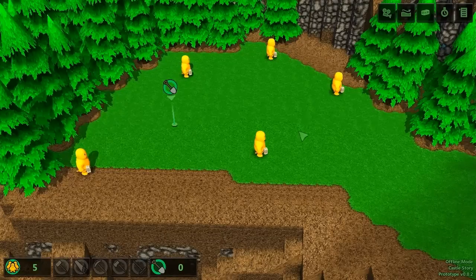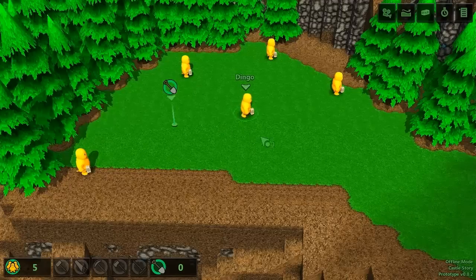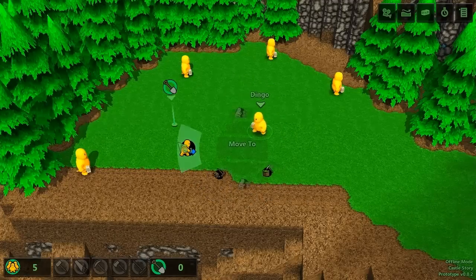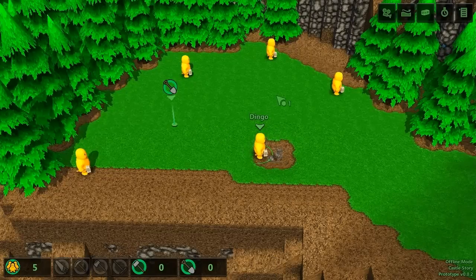The pie menu also takes into account your current selection. For example, if I select this Bricktron and then click on open ground, I get different options that are more useful in this context. I could ask Dingo to move or dig a specific voxel and he'll do so. You can see that the pie menu changes according to what I have selected and what I click on.